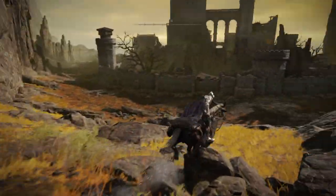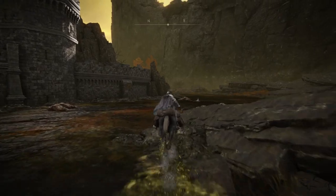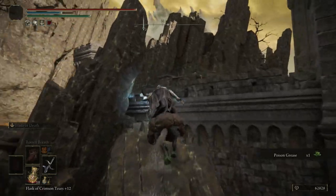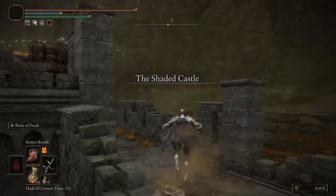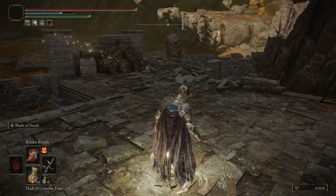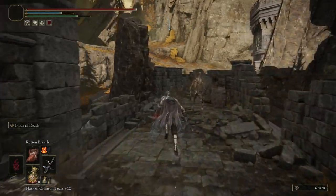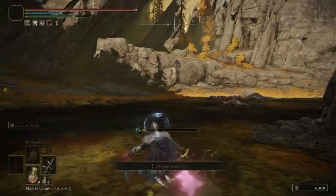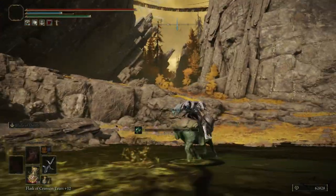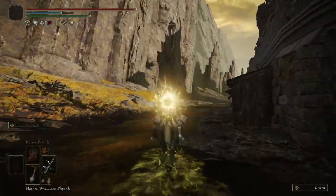First we're gonna get that Shaded Castle site of grace. Go on the right a little bit — I'm going to show the map where we have to be. If you already have the Shaded Castle grace we can start from this location. The Shaded Castle will be right over here. Then all you have to do is turn back and climb that hill on the left of the castle.